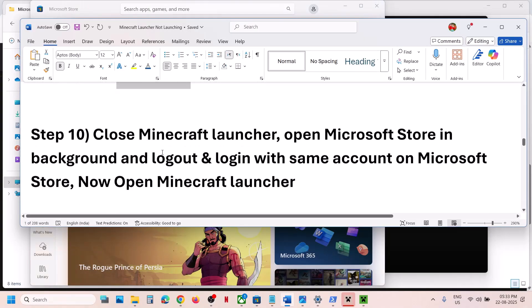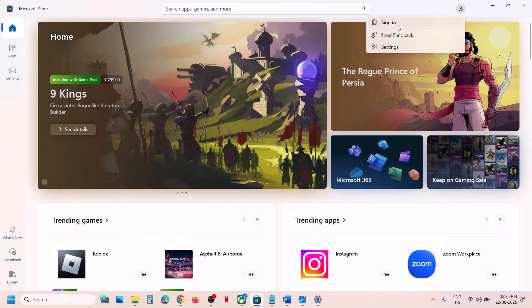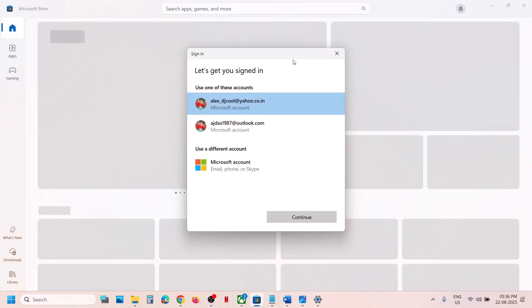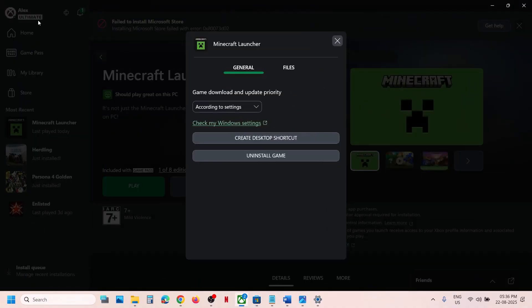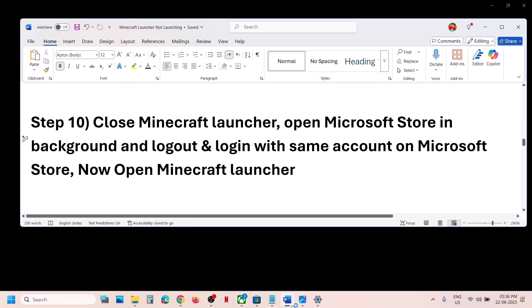If still not working, the next step is to close the Minecraft launcher, open Microsoft Store, then logout and log back in with the same account. Open Microsoft Store, click the profile icon at the top right, click sign out, then sign in and select the account that has Minecraft or Game Pass, entering your PIN or password. Then go to the Xbox app, click the profile icon at the top left, sign out, and sign back in with the same account. Make sure you're logged in with the same account on both Microsoft Store and the Xbox app, then launch the Minecraft launcher and check.